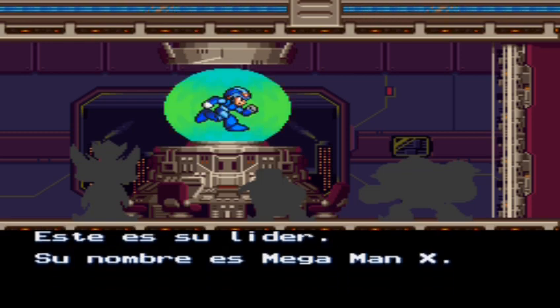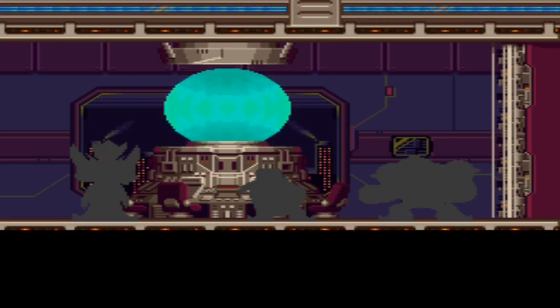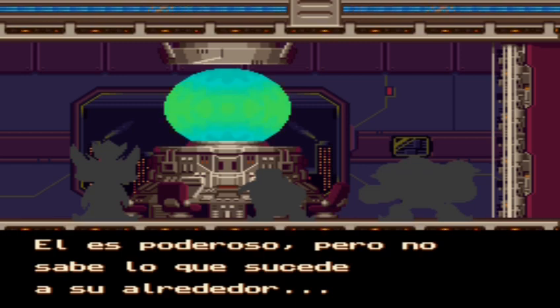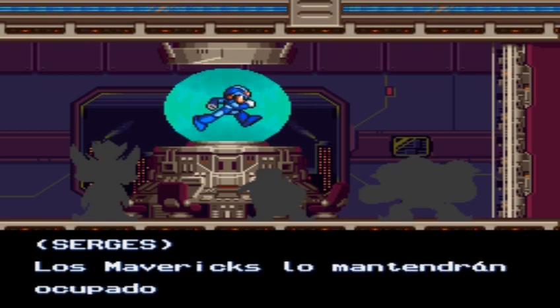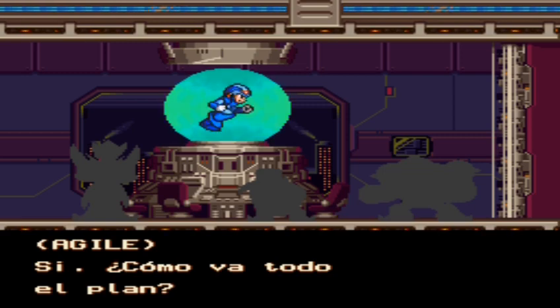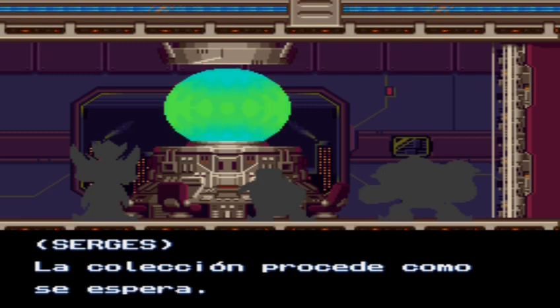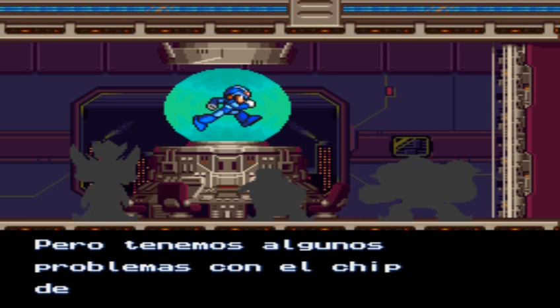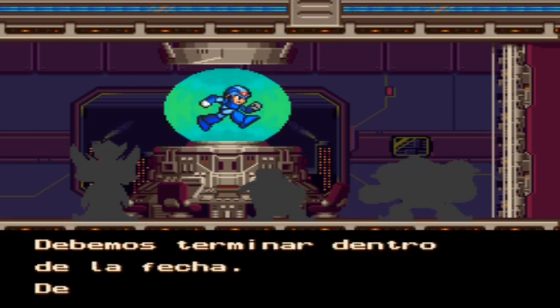Este es su líder, su nombre es Mega Man X. Aquellos que le subestiman son ahora basura metálica. No queremos caer en lo mismo. Él es poderoso, pero no sabe lo que sucede a su alrededor — su ingenuidad. Los Mavericks lo mantendrán ocupado por ahora. ¿Cómo va el plan? La colección procede como se espera. Ya tenemos algunos problemas con el chip de control. Tenemos poco tiempo. Lo hemos terminado dentro de la ficha. ¿Alguien está observando a X? ¿Quiénes serán?